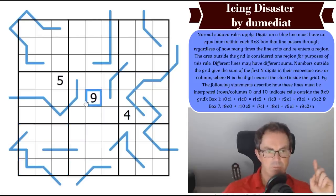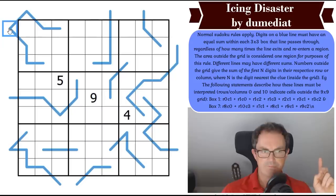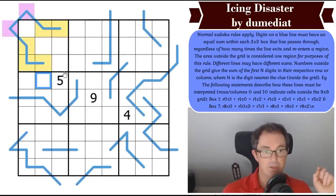This is going to get complicated by lines that are dipping in and out of the grid. Let's understand how this works. Looking at this line — the area outside the grid is considered one region, and the equal sum applies regardless of how many times the line exits and re-enters. So we sum those five cells, and they will have the same sum as these two cells. That's an absolutely bizarre constraint, but it connects into the X sums rules we're coming to.